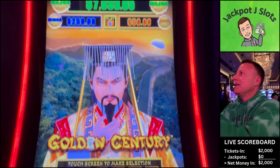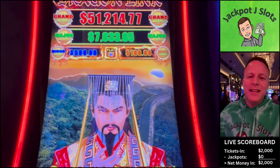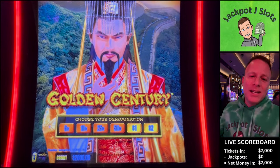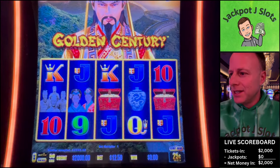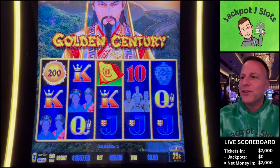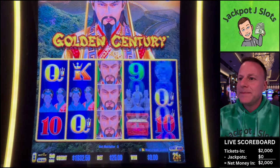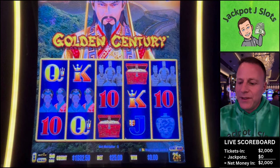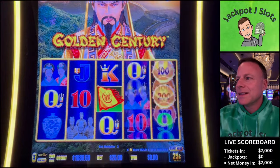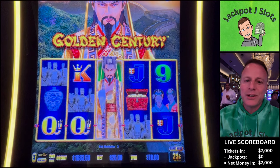Up top, $51,214 grand jackpot, $7,833 major. We haven't hit one of those in a long time. Starting out $2,000, $0.25 denomination, $25 spin. As we mentioned, three of those flags or six of those orbs. And our friend here is a wild. $250 mini, $1,250 minor. Let's just get that major — we haven't hit a high-limit Dragon major in forever.